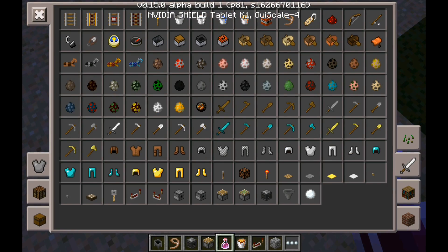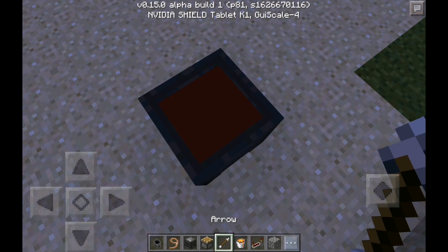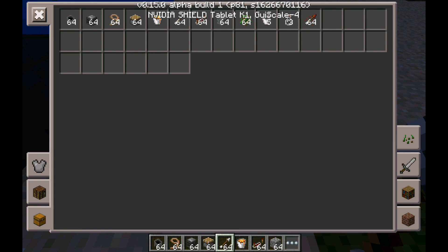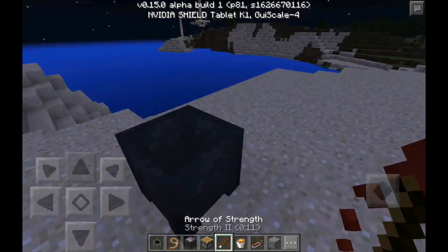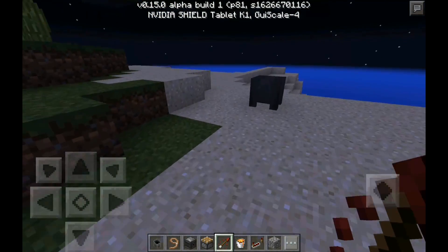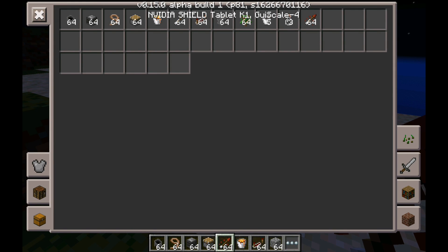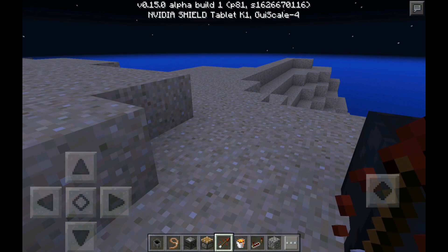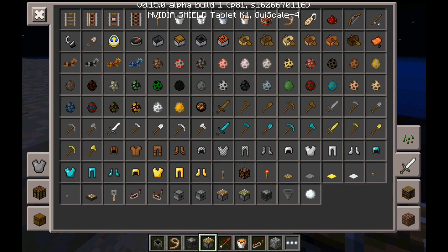You fill it up, then grab arrows and touch the potion with them and it should give you arrows with that potion effect. The reason it gave me 64 of them, as you can see, is because I had 64 arrows in my inventory — in creative mode it automatically gives you 64. And to show that these arrows do work...